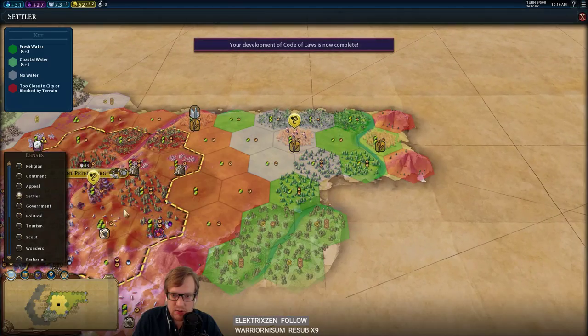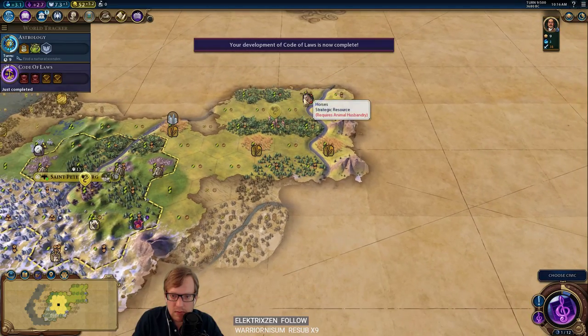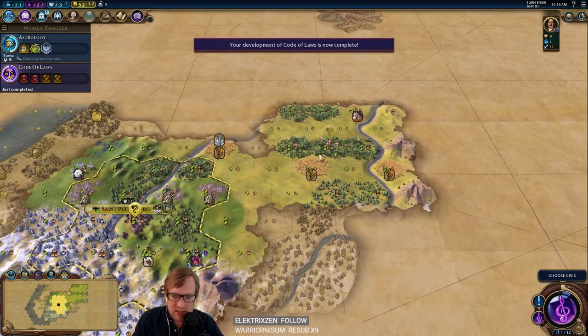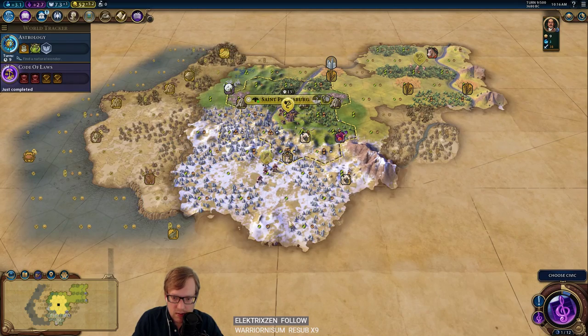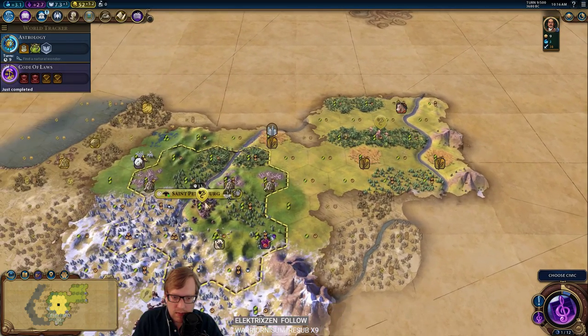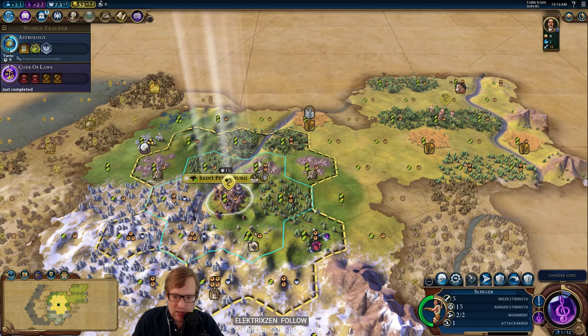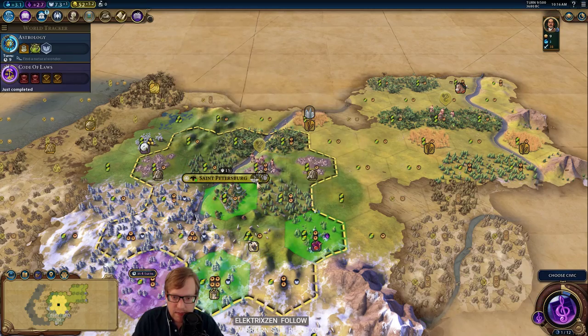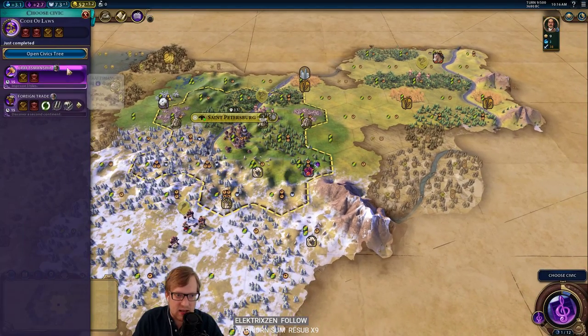Let's check out our settler lens as we cruise along. There's a Scientific city-state and horses up there — interesting. If we're not going to have that much tundra, I think I'm probably going to lean towards Earth Goddess. Normally Dance of the Aurora is just a must on Russia, but that may not be the case for us in this game.